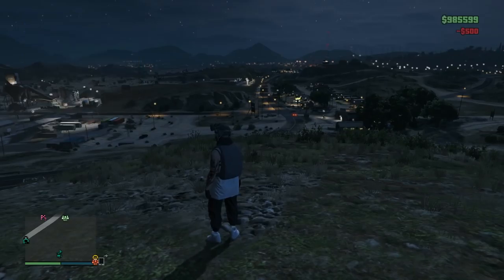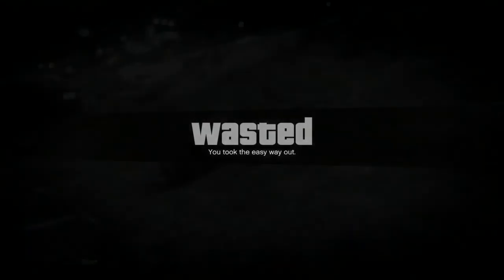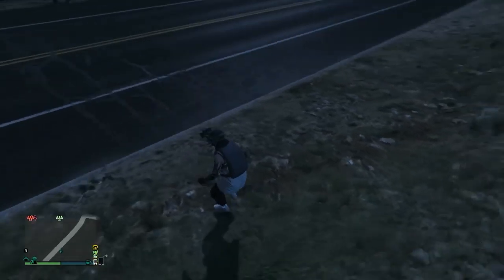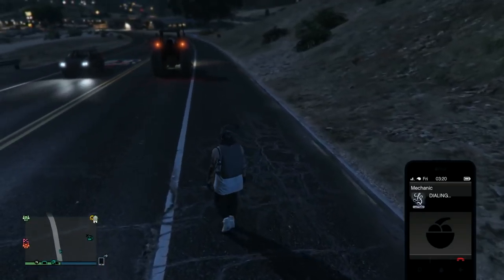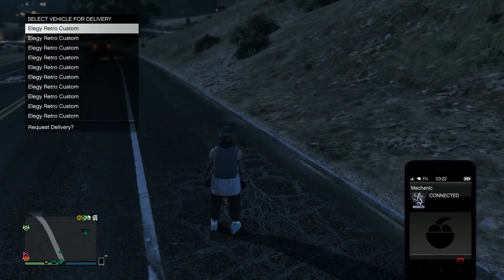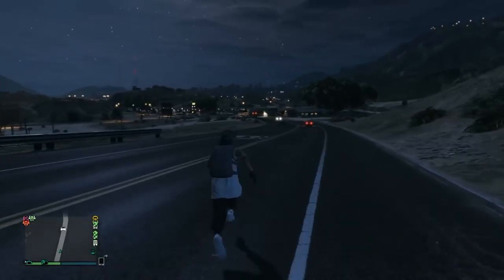Now, your very first time doing this glitch is very important — you need to kill yourself. This is only the first time; after this you don't have to kill yourself anymore at that step. Take the easy way out. Now I'm gonna call my mechanic and get my LG Retro with a custom plate out and ready. If you have a Retro in your special vehicle warehouse and can call it there with no cooldown times, even better — you can do this glitch ten times faster that way.